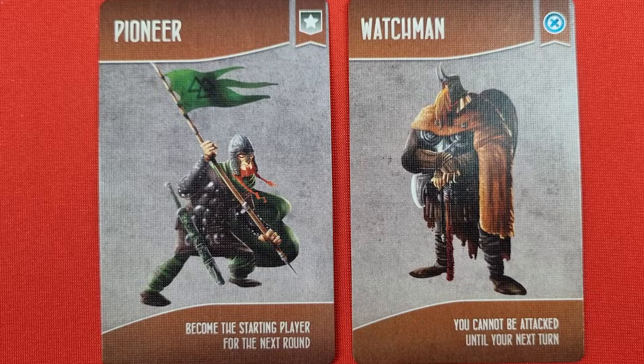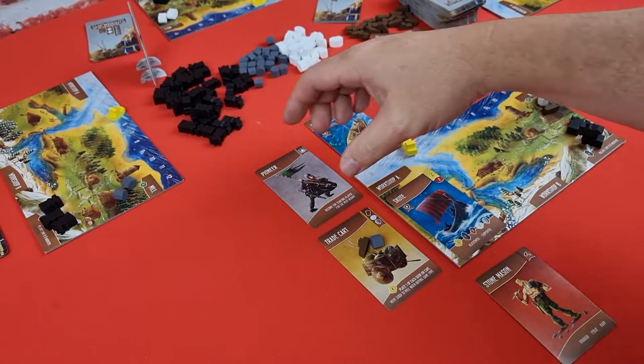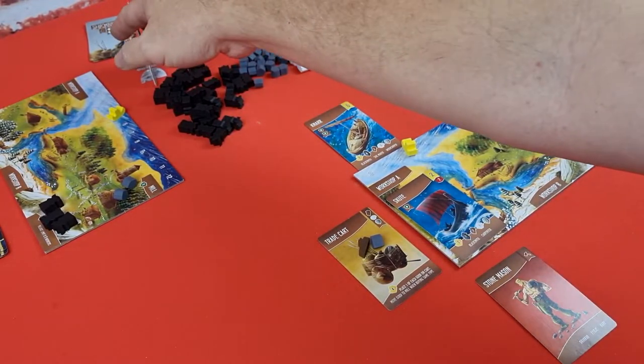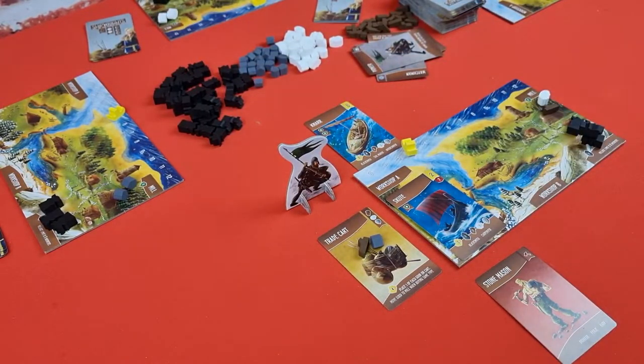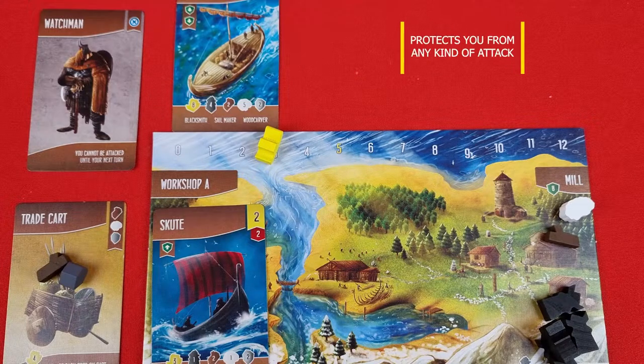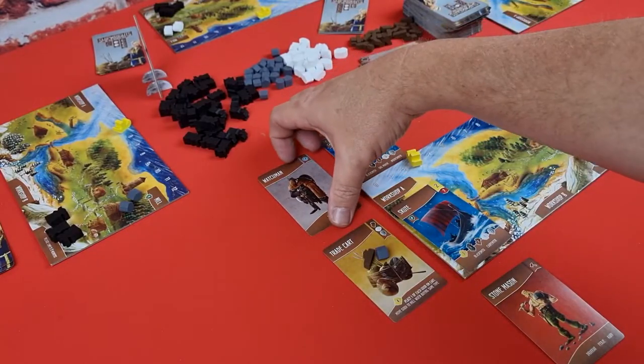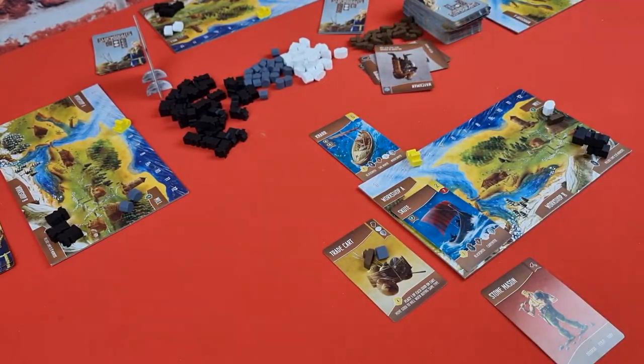The only two townsfolk that are a bit different are the pioneer and the watchman. When you play the pioneer, you will become the first player — place the card face up to the side of your player board, and when the night phase has ended, collect the pioneer token and place the card into the discard pile. When playing the watchman, he protects you from attack — place him face up next to your player board as a reminder that you are protected until your next turn, at which point he is removed to the discard pile.